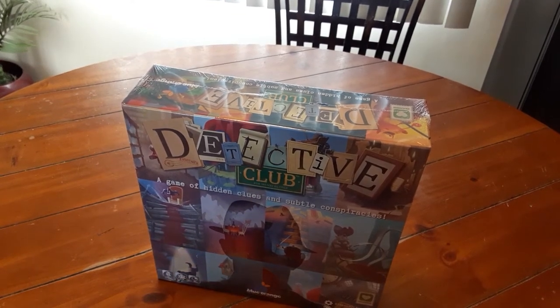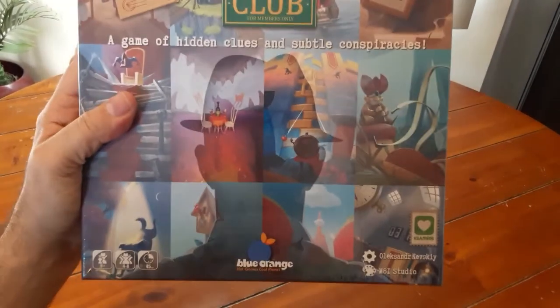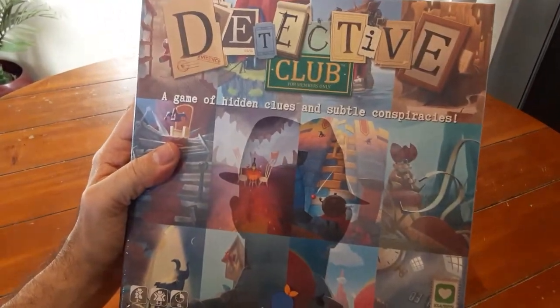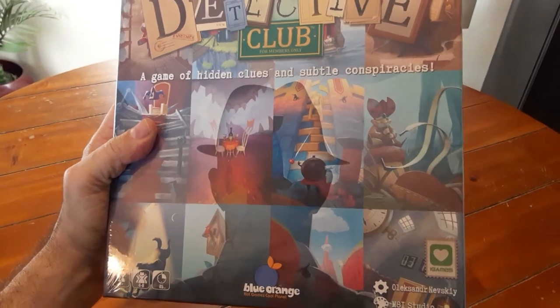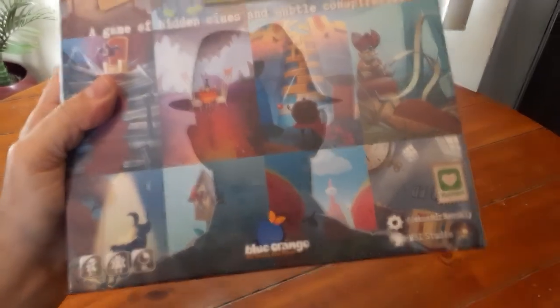We have got a new game here called Detective Club, so let's check it out. It looks like it's a party game — a game of hidden clues and subtle conspiracies by Blue Orange Games. It plays four to eight players, and let's check it out.